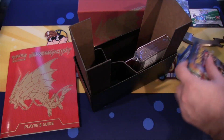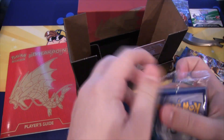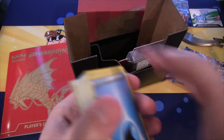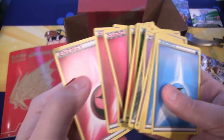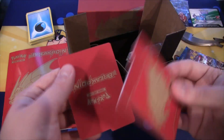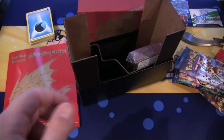We have our energy cards — I believe it's ten energies of every type, or maybe five of each. It's a great way of getting all those in case you're starting out with the game and you need them. They also have some card dividers you can use, especially if you want to use this box to separate and organize your cards.